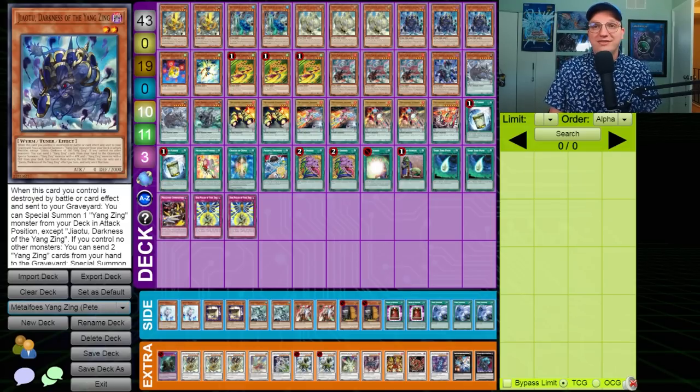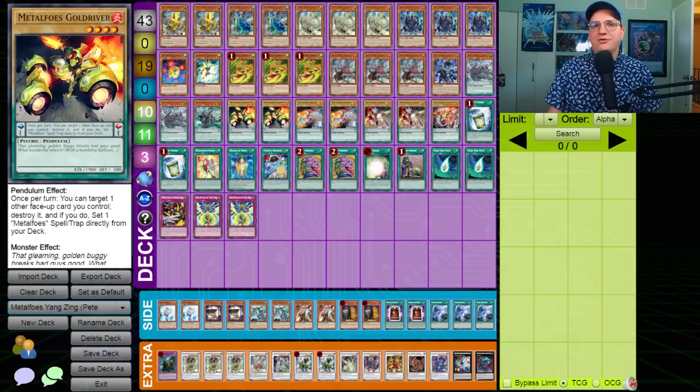It's a combo deck that competes for space with other Metal Foes variants. Imagine playing a deck with so many Yangzings that can just brick up your hand if you're not able to make your way to a Jiao Tu, when you could just be playing Magispector Metal Foes and accomplishing 80% of the same board with survivability and the ability to play through individual points of interaction. As a result, this was a famously powerful YouTube combo deck, but in tournaments it has a couple of YCS tops and not a lot else.